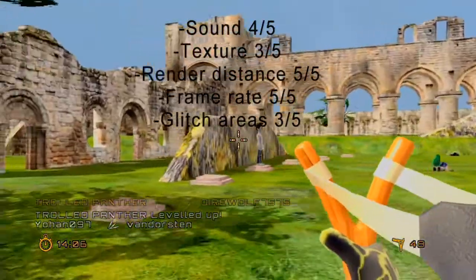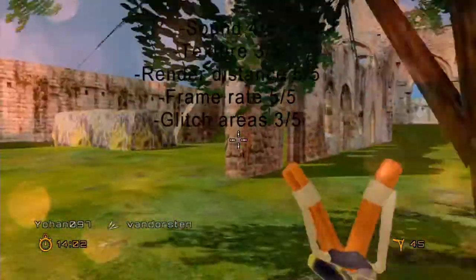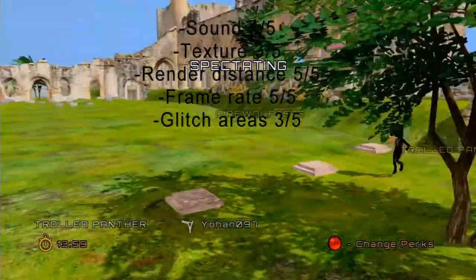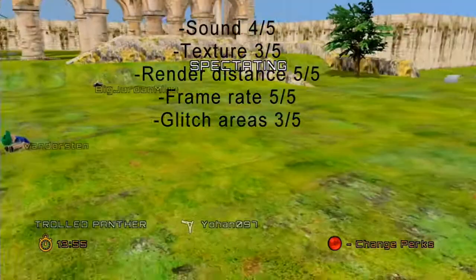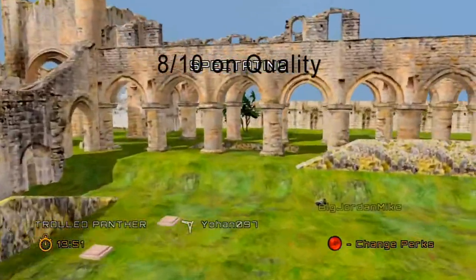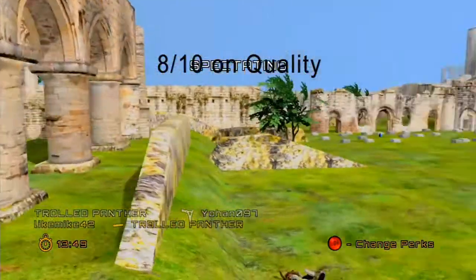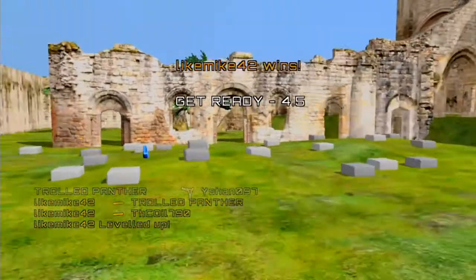On quality: sound is 4 out of 5, texture is 3 out of 5, render distance is 5 out of 5 — actually really good — frame rate is 5 out of 5, better than Castle Miner Z. Areas is 3 out of 5: your feet go through the ground sometimes and there are spots where you can get on top of the roof. Total quality score: 8 out of 10.